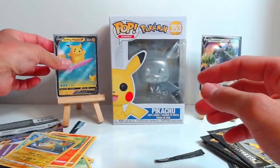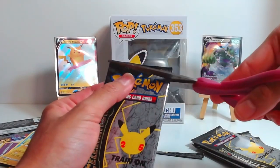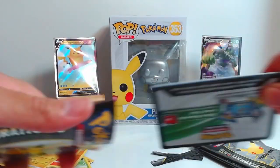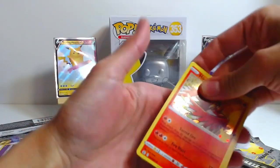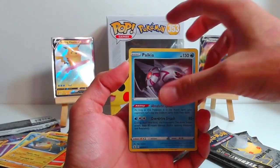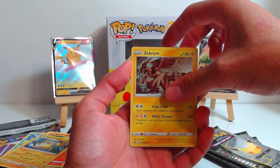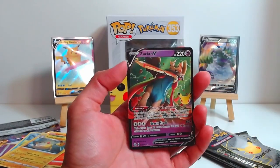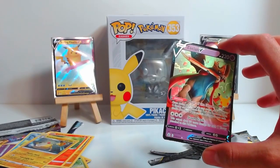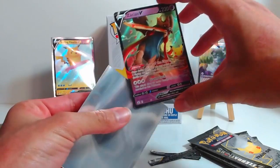Sleeve him up, put him to the side. Alright, next Celebration Pack. Can we continue with the pulls? We got the Ho-Oh, we got the Politoed, we got the Zekrom, and we have a Sashian V. Alright, Pikachu box is looking really, really good.